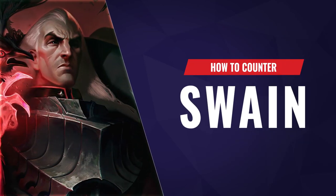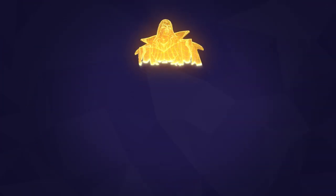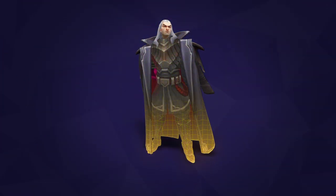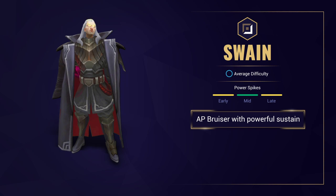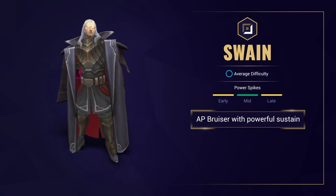Hey there, this is a Swain Counter video intended to fill you in on everything you need to know to deal with Swain when he's on the opposite team. So first off, what does Swain do? Swain is a short ranged AP Bruiser who is able to deal constant damage to targets in close range while healing thanks to his ult.